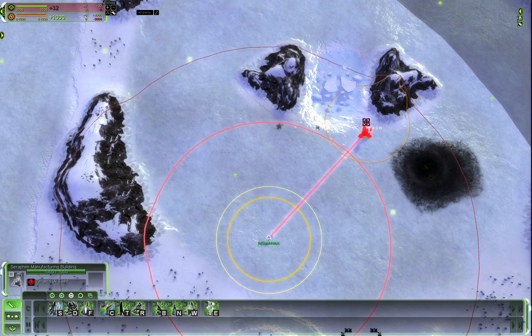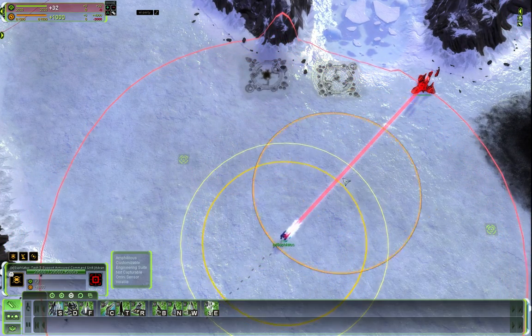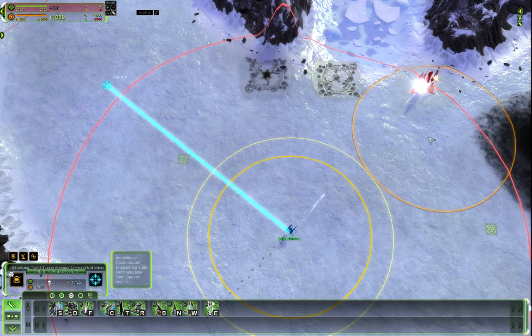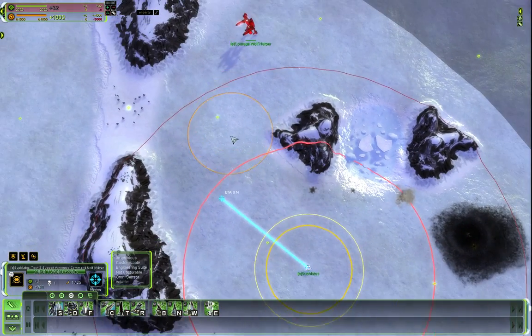I'm first going to kill the civilian structure so I can see if the automatic overcharge is working. When you use the cheap manual overcharge it sometimes bugs out, but as you can see the overcharge worked as planned. And now we can start the fight.